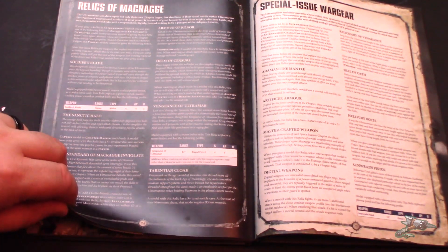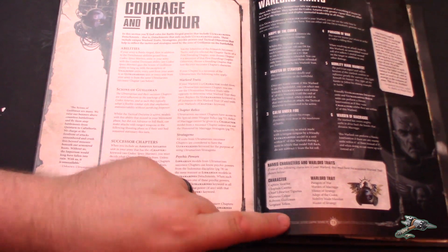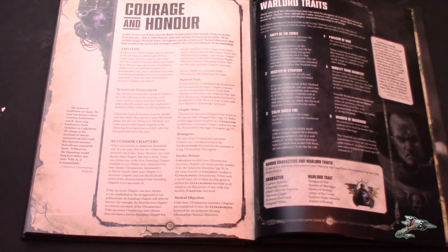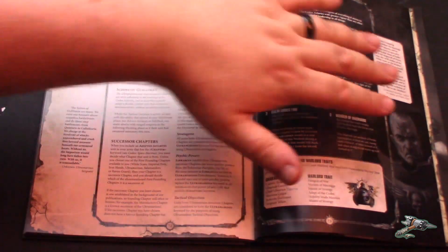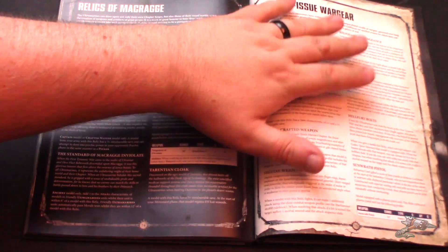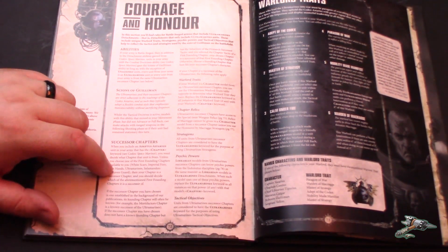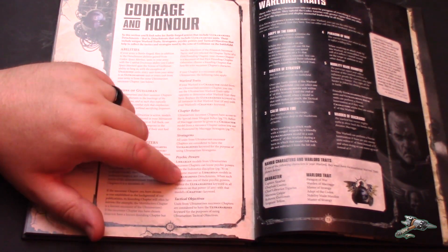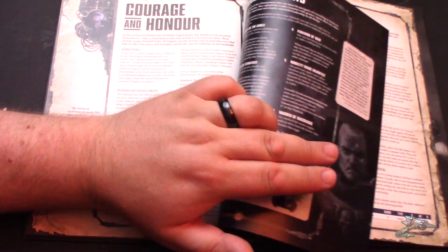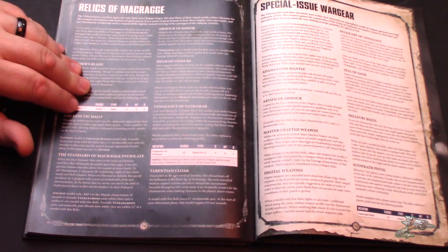If you play a successor chapter — and Ultramarines have a lot of successors — you can't take one of the Relics of Macragge directly. The relics on the black page are for Ultramarines only. Successor chapters can take one of the special issue wargear relics instead. They get the same warlord traits, stratagems, psychic powers, and tactical objectives regardless of whether they're a successor or the parent chapter. However, if you are a successor chapter, you can spend one CP to pick a relic from the Relics of Macragge.